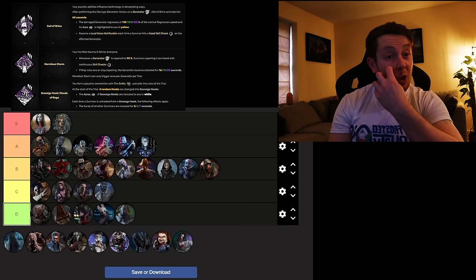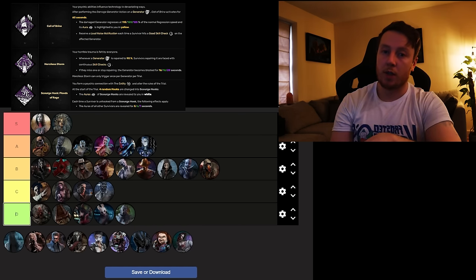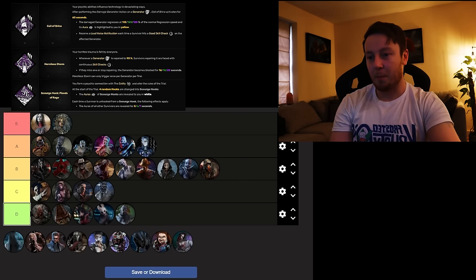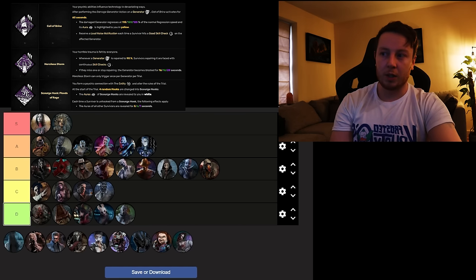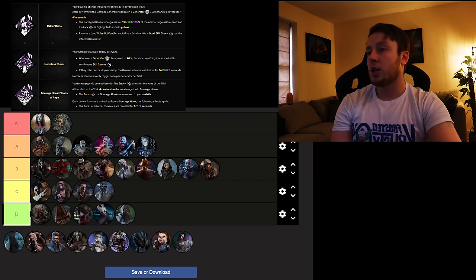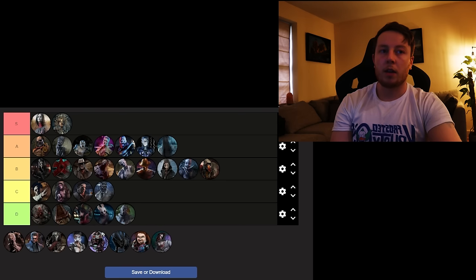Sadako — or Ringu, however you want to say her name — has Call of Brine, Merciless Storm, and Scourge Hook: Blood of Rage. Blood of Rage: hook a survivor on a Scourge Hook, once they're unhooked all other survivors reveal their aura for 10 seconds — fun and strong. Merciless Storm adds slowdown at 90% gen progress with difficult skill checks — if they miss, the gen blocks for 20 seconds, though high-MMR survivors won't miss. Call of Brine makes damaged generators regress slightly faster and gives a loud noise notification when a survivor hits a good skill check on that generator — gen knowledge and a bit of slowdown. Sadako's going into Low A tier — highly recommend buying her.